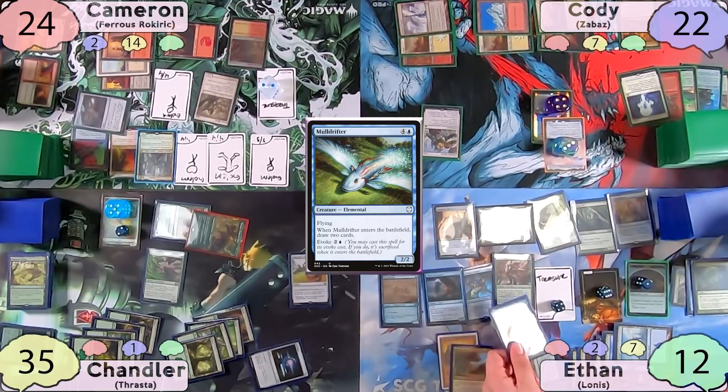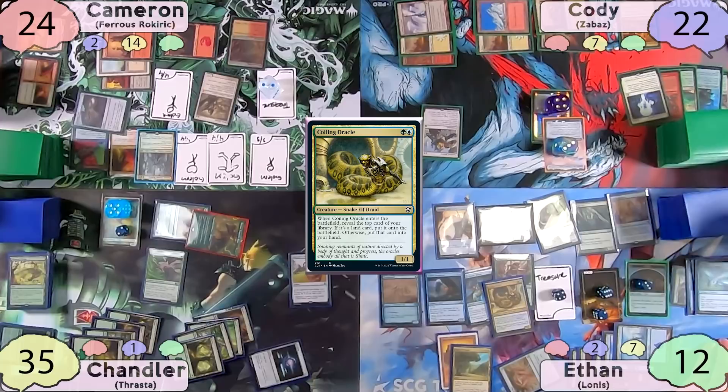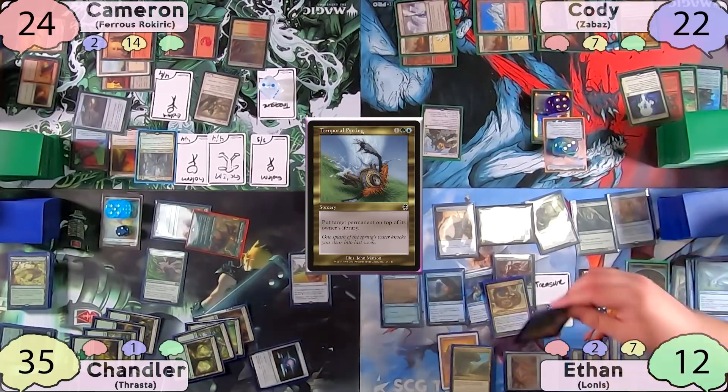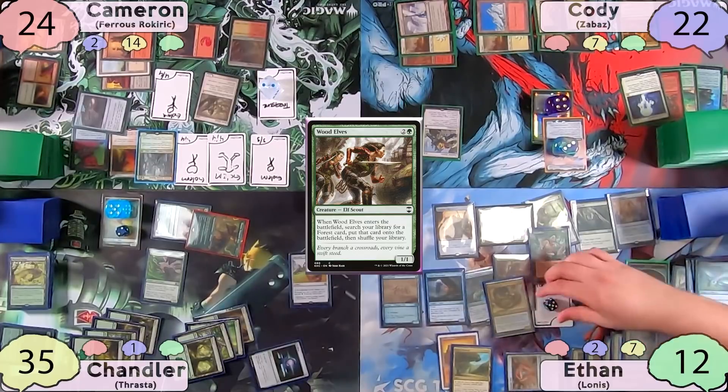Ethan casts a Coiling Oracle, investigating twice again and getting two Coiling Oracle triggers. The first reveals Ongoing Investigation, and the second is a Temporal Spring. He then casts his own Wood Elves to get two more forests and investigate twice again.